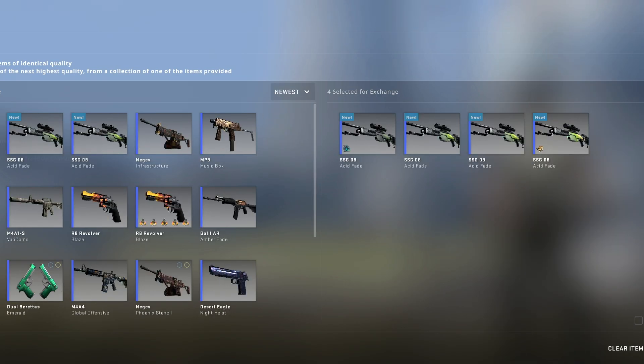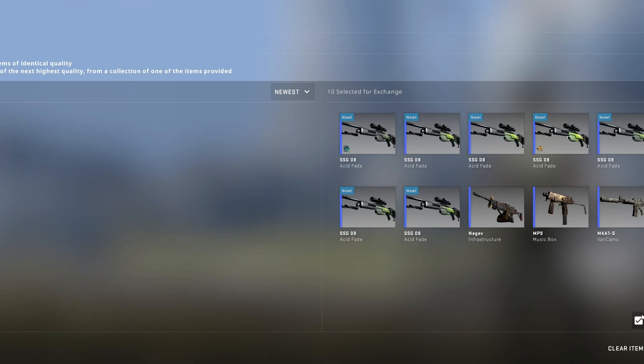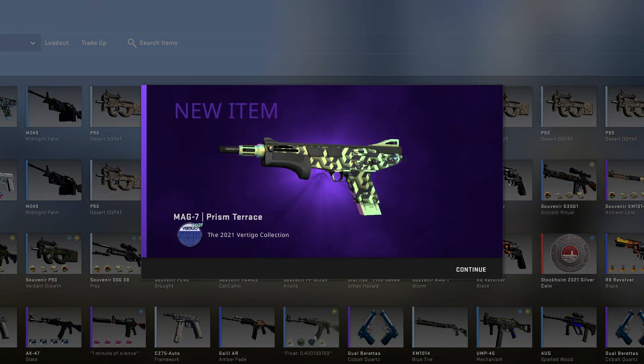And the final trade-up of today's video is going to be a mil-spec restricted using one skin from the Vertigo collection and one skin from the Mirage collection. And we go out with a bang, hitting the MAG-7 Prism Terrace.